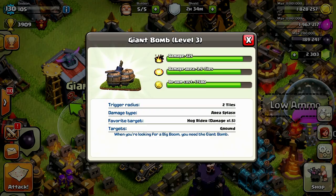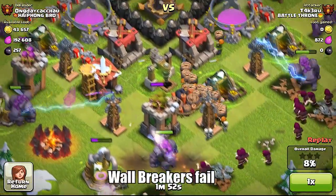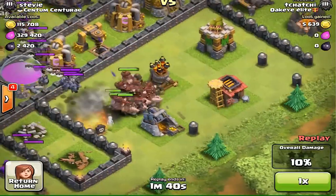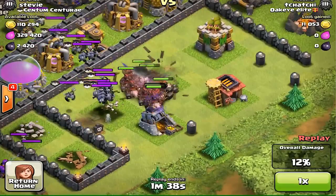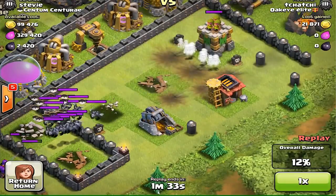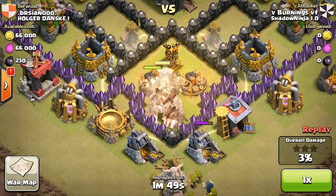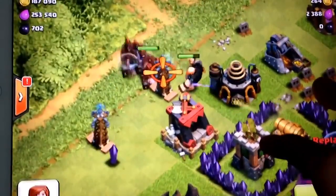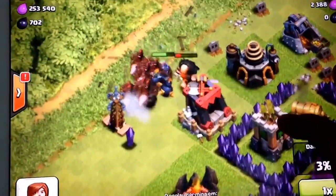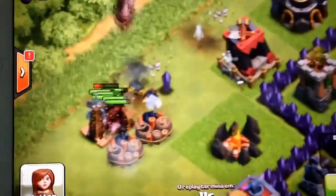Coming in at number two, it's the mega bomb. The mega bomb can go up to level four with 250 damage and costs 20,000 to rearm. Primarily mega bombs are used to stop waves of enemies such as wall breakers, hog riders, wizards, and giants. What I really like about the mega bomb is that it stops hog riders, which were a little overwhelming for players at lower levels like Town Hall 8, where hog riders could just overrun bases and three-star you without a problem.